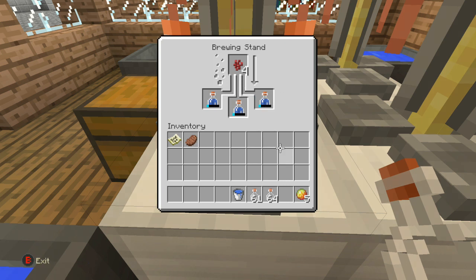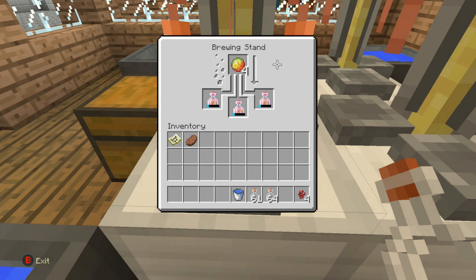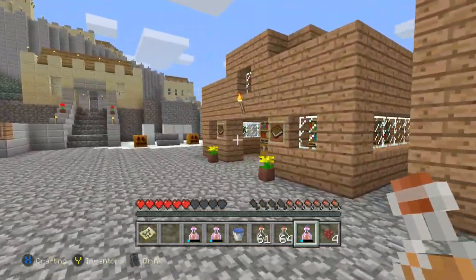Now unequip that nether wart at the top. This is gonna take a second — I screwed up a tiny bit here. Unequip that and then equip the magma cream at the top and it'll start another brew. Wait about ten seconds and it'll brew you three potions of fire resistance. If you only had one glass bottle filled with water in the bottom, you'll only have one potion, which is fine — I made three just because you can make three at the same time.